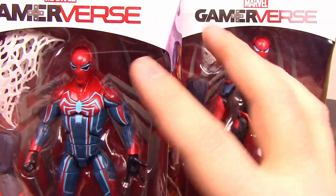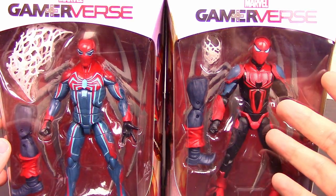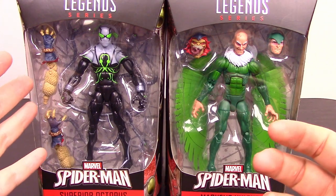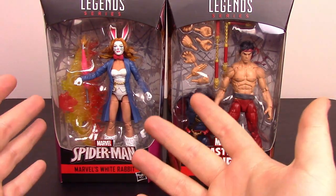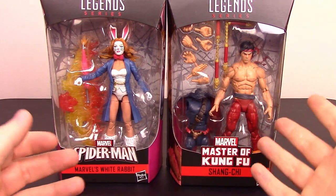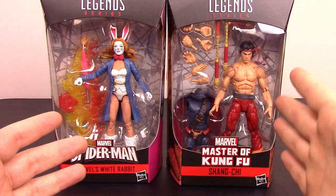This outfit looks very much like an Iron Man style suit, and the Mark III looks awesome as well. We've got the Superior Octopus with Doc Ock as a Spider-Man version, and then we get Vulture in his classic comic look. Ending off with White Rabbit — I've never seen this character before but it looks pretty cool, very rabbit-ish. And then we've got Shang-Chi, which is pretty cool — he's going to have a movie come out. Master of Kung Fu.